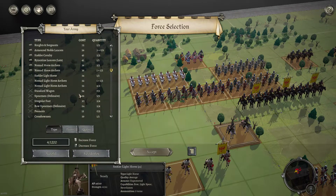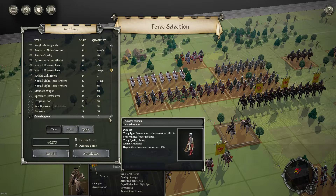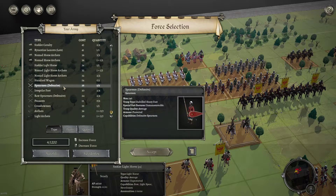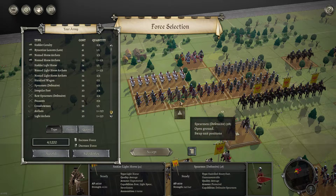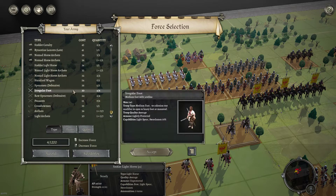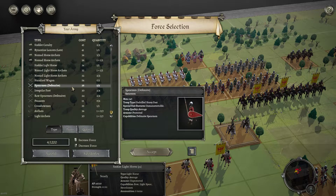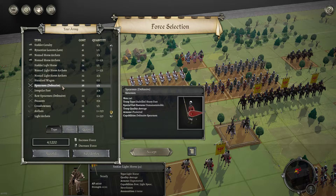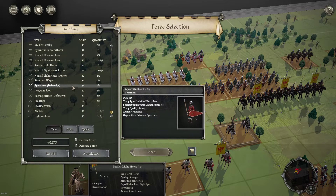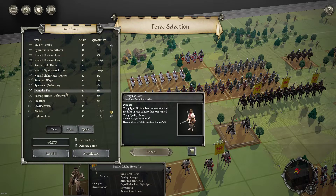We've got some defensive spearmen — five of them. They're the backbone of most armies. If you've been following my videos, you'll know that most armies will have your defensive spear, and for the price they're a great unit really. Can hold against cav, do well against better infantry. So decent option and five is nice.